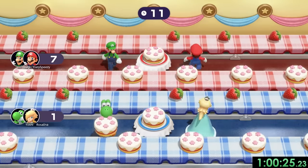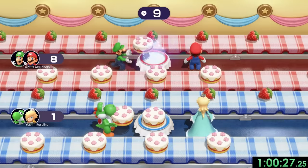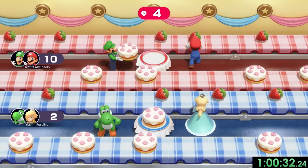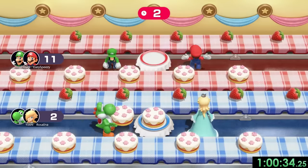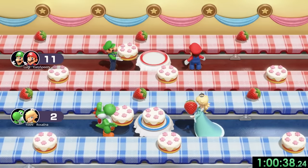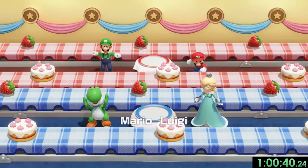We just have to place down the cake and then a strawberry — that kind of looks like too big a strawberry for the cake, but I guess it's not my cake so I'm not going to complain. We'll place down one last one right there — we might be able to get another one, but Luigi chokes. We only got 11, but still much better than Yoshi and Rosalina got.